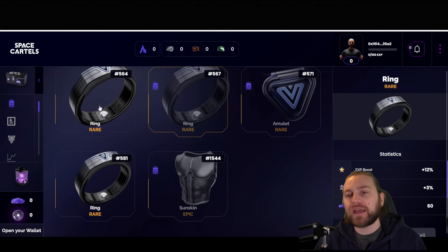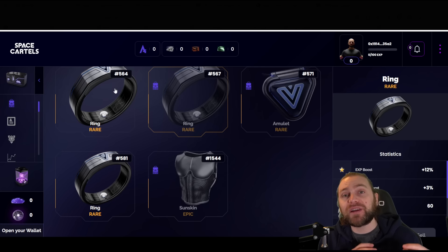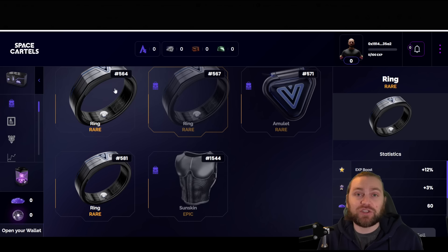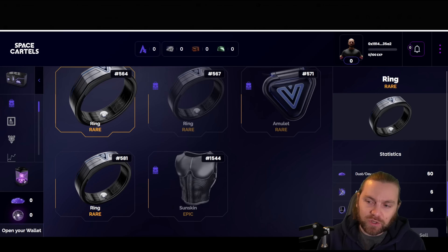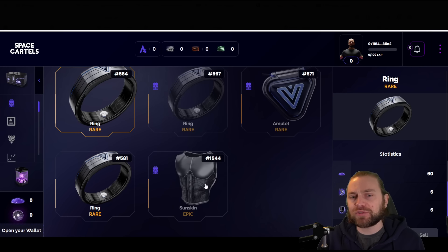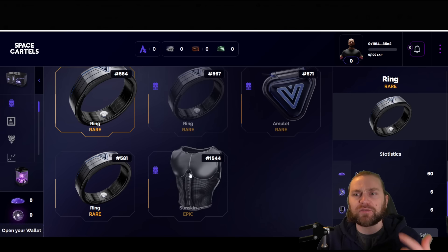If you want a chance to win one of those two rings, go down into the comment section below and post anything you like with the watch code that'll appear at a random point during today's video. Then go into the description, find our Discord, go to the competition wallet section, and post your YouTube name and wallet address. You'll be entered and we'll draw winners at the end of the week. I'll work out a way to send them — possibly selling them on the marketplace quickly if needed.